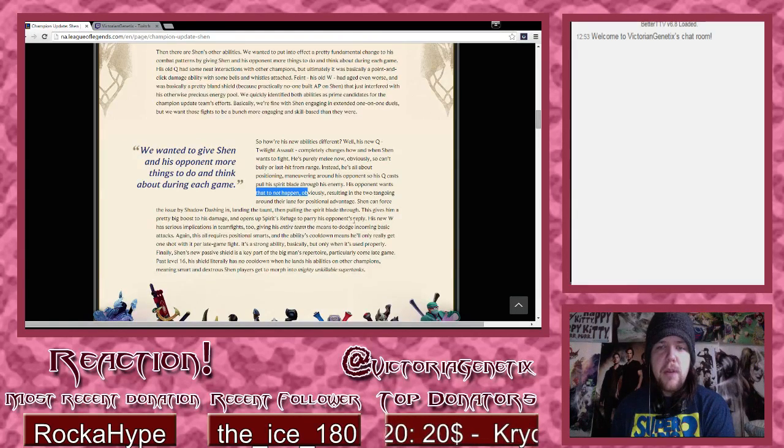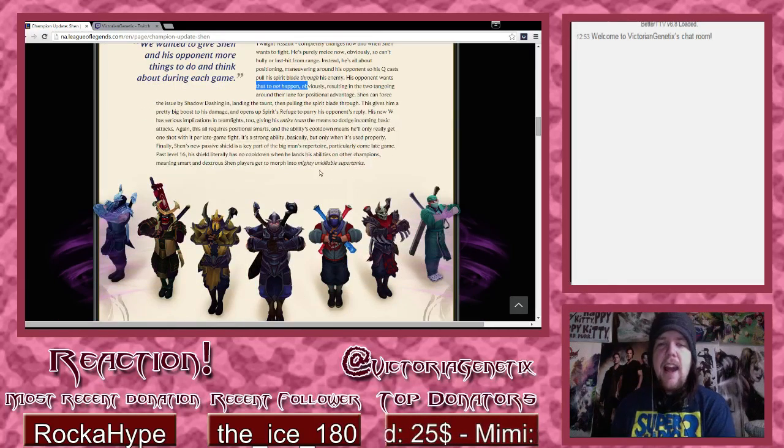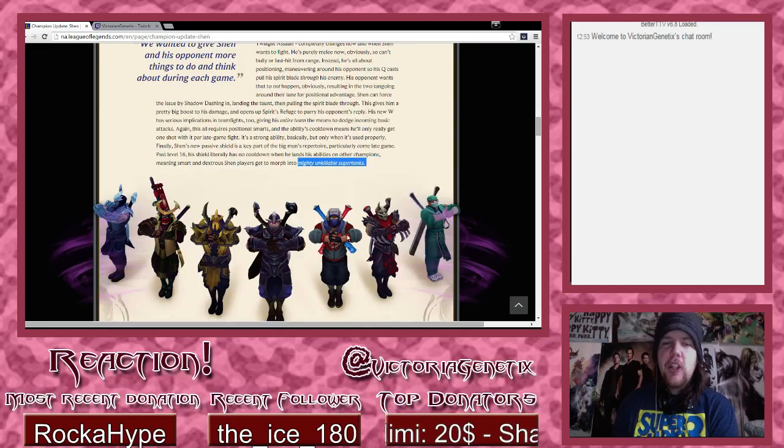His new W, Spirit's Refuge, has serious implications in team fights too, giving his entire team the means to dodge incoming basic attacks. This all requires positional smarts, and the ability's cooldown means he'll only really get one shot with it per late-game team fight - it's a strong ability, but only when used properly. Shen's new passive shield is key particularly at late game: past level 16 his shield literally has no cooldown when he lands his abilities on other champions, meaning smart Shen players get to morph into mighty unkillable super tanks.